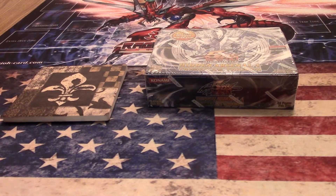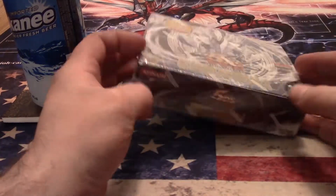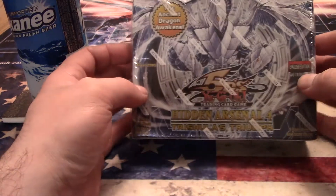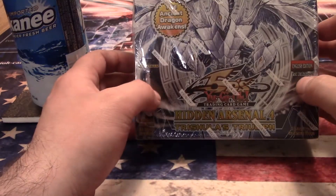I'm going to open these packs up and hopefully get a Trishula, see if I can get a playset of Jurak Ailo — it's just a super rare. I don't know if I'm pronouncing its name right, but regardless, let's get into this. Here it is: Hidden Arsenal 4, Trishula's Triumph — The Ancient Dragon Awakens. Will it burst out of this box? God, I hope so.